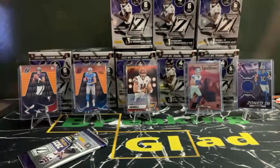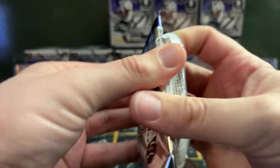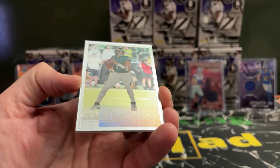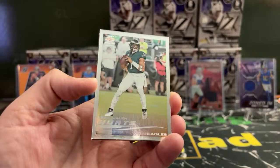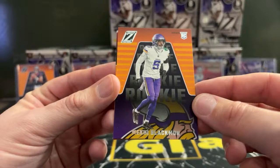Justin Herbert. Jahan Dodson. Another Sam LaPorta on a red zone. Hendon Hooker — just the one. Alec Pierce. Jalen Hurts — that's the Crown Pacific Collection, 2000 version. Nice hit there, Lou. A little thicker too. We got Tank Dell on a base and Makaya Blackman.